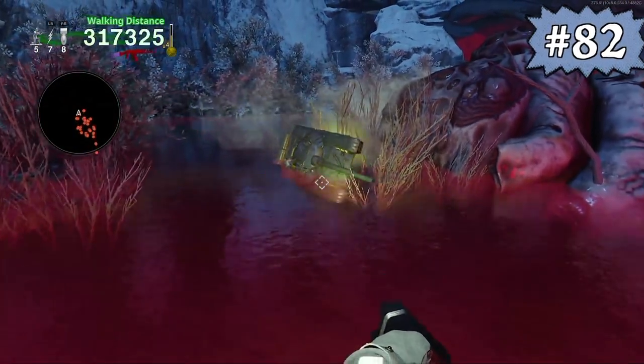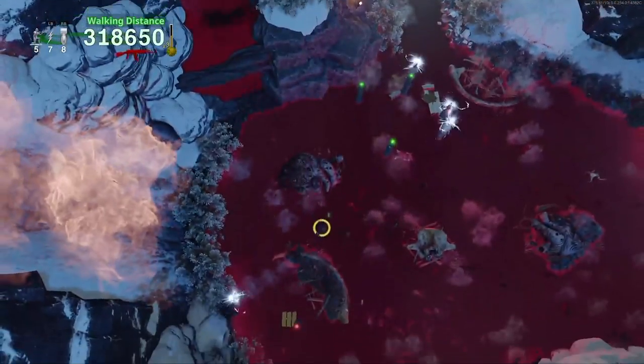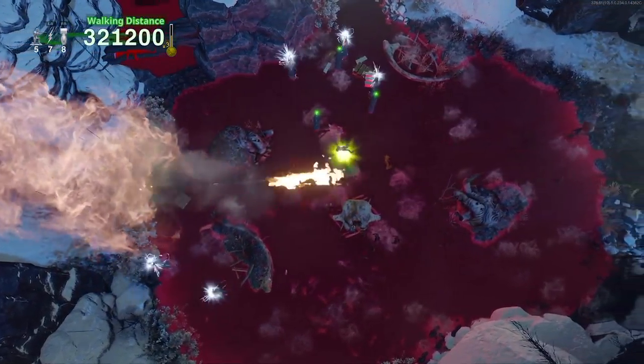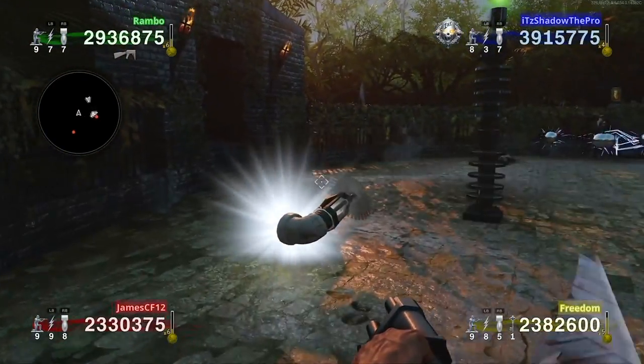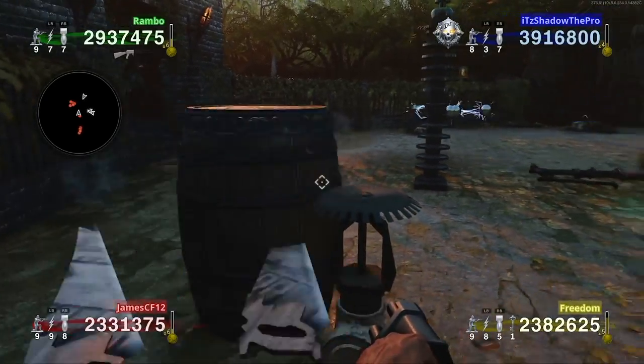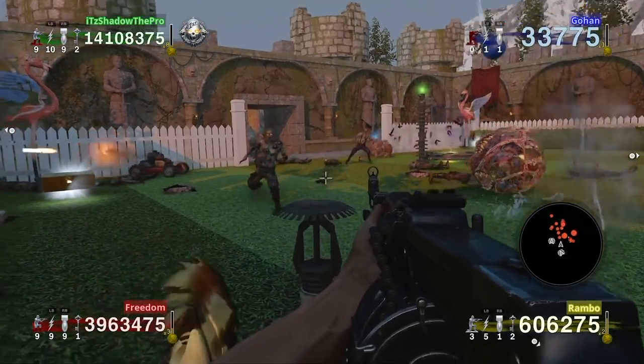In top-down mode specifically, if you have a first-person item and then a vehicle spawns in, grabbing that vehicle will then exit you out of first-person perspective. On co-op, when playing first-person perspective, use caution when deciding whether or not to pick up the sprinkler item on the map, as it causes temporary screen shaking for non-host players.